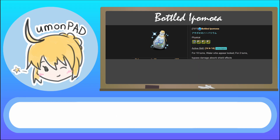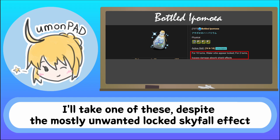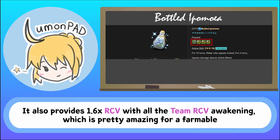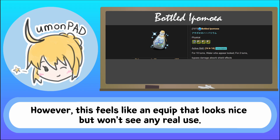Bottled Ipomea. The only farmable inheritable multi-turn Fujin active in the game that's also tied for second lowest cooldown amongst all options, farmable or not? I'll take one of these, despite the mostly unwanted Wood/Dark Skyfall effect neutralizing some of its value for swipe farming and endgame teams based around other attributes. It also provides 1.6 times the recovery with all the team recovery awakenings, which is pretty amazing for a farmable considering only four other cards have the same amount of team RCV and all are from egg machines. However, this feels like an equip that looks nice but won't see any real use. We'll see.